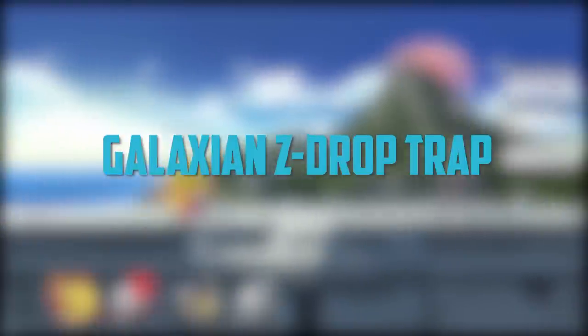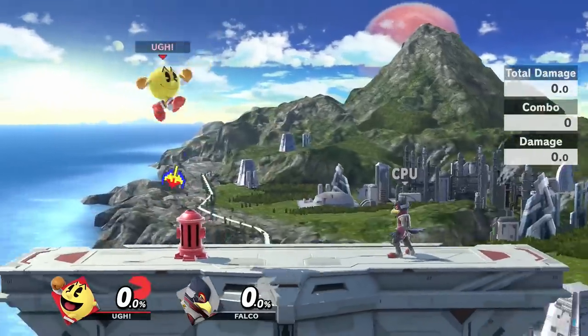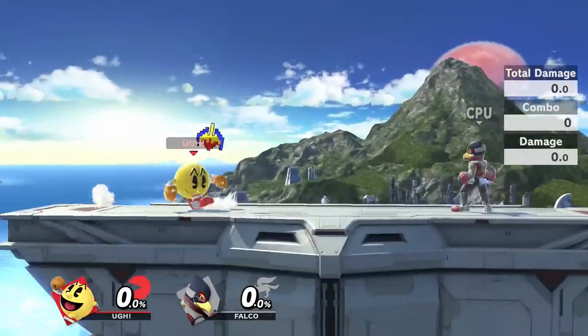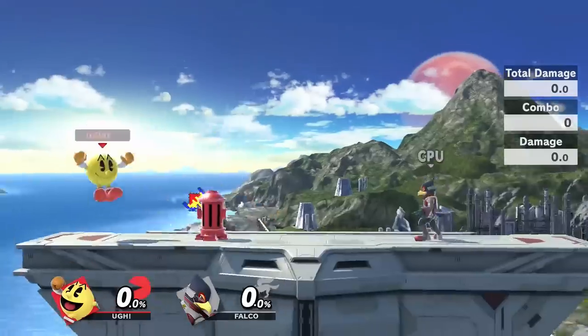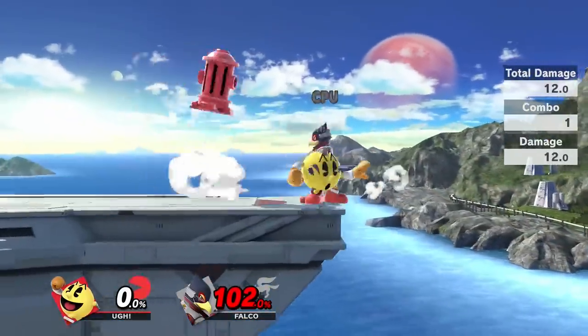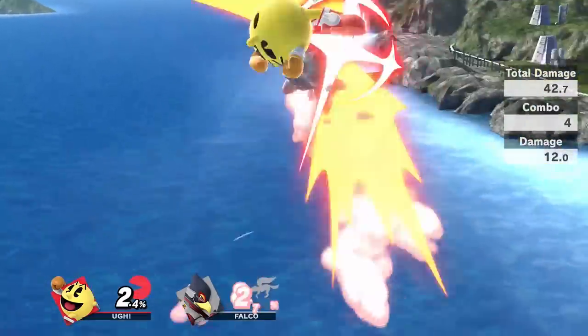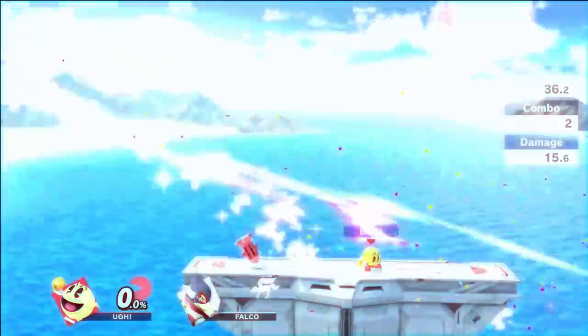This next trick involves Galaxian. If you place down Hydrant with Galaxian in hand and Z-drop it out of a full hop, it will bounce off Hydrant twice, which will break and launch after about a second. Setting this up can let you get some unexpected throw combos into the Hydrant and can even be used as a ledge trap. Galaxian does 40% if you throw it at someone anyway, but this is cool looking, so that's really all that matters.